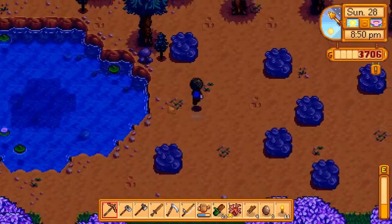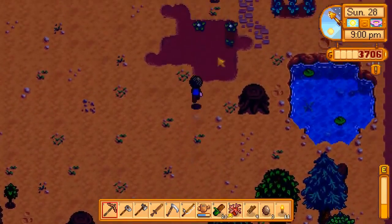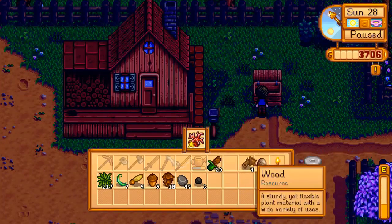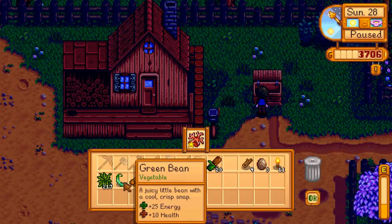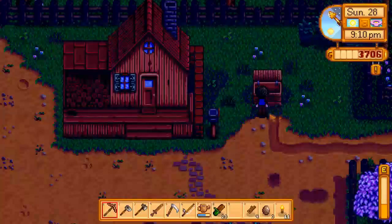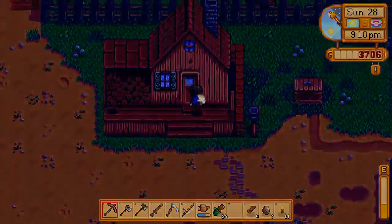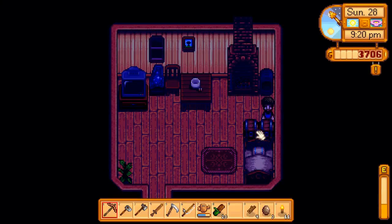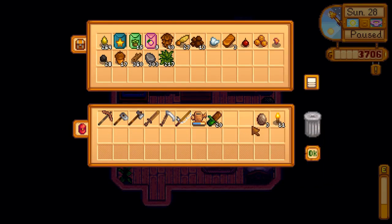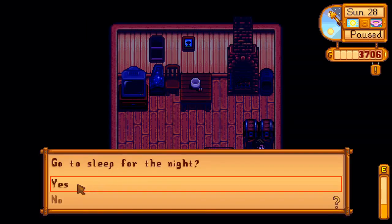I guess this is going to be it for this day. Let's sell the stuff and go to sleep. We have some nice stuff to sell — a gold star coral. Let's keep the geodes, sell the green beans. Sell those, get the fiber, keep the rest. And let's grab some copper to upgrade some different tools. We'll keep the geodes for tomorrow, and that's going to be it.